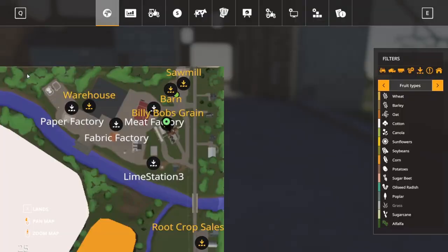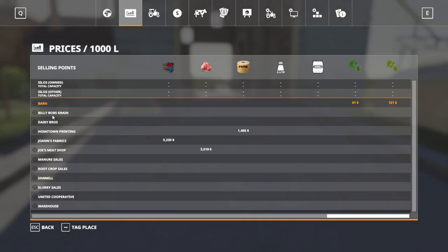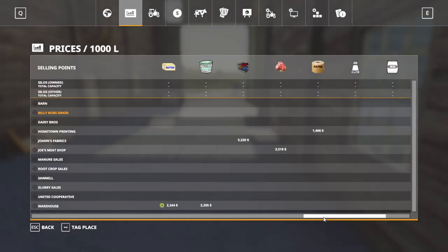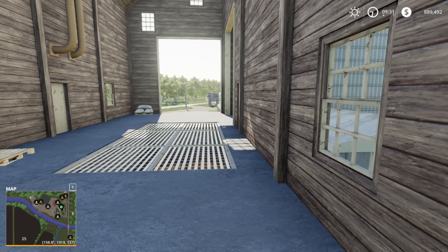Down here is another sell point — this is going to be Billy Bob's Grain. Let's tag that. Billy Bob's Grain is going to take wheat, barley, oats, canola, sunflower, soy, and corn — and that is everything. Alright, so now we're going to move on to the meat factory. Yes, we're starting to get into production.